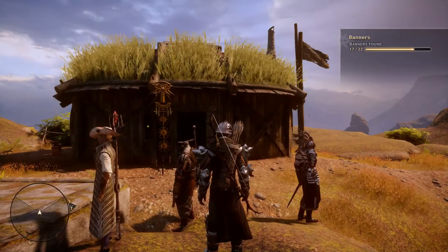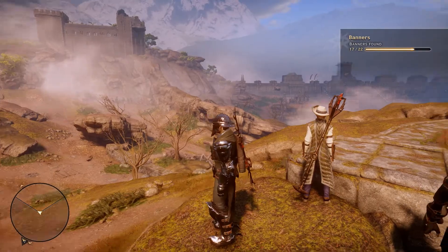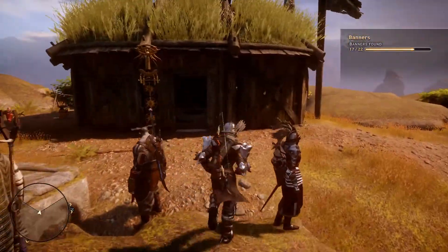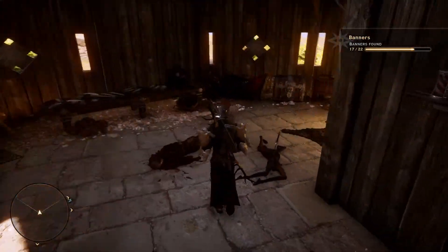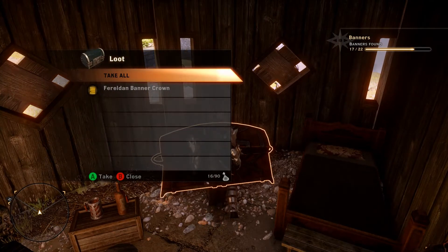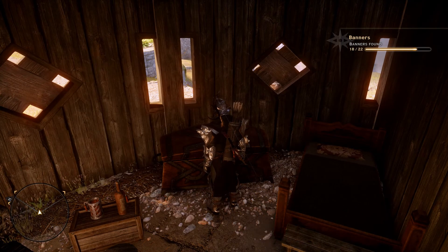Once you get up here you're kind of overlooking — there's the keep over there, there's the dam, and here's your landmark. Inside the house, hang a right, there's a chest over here, and inside the chest you will find your Ferelden banner crown. There's the next one — thanks for watching, take care.